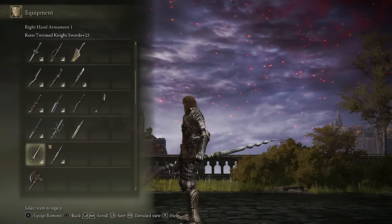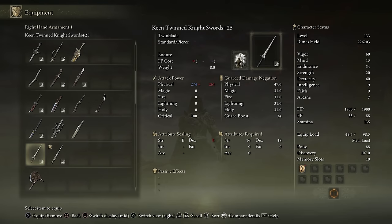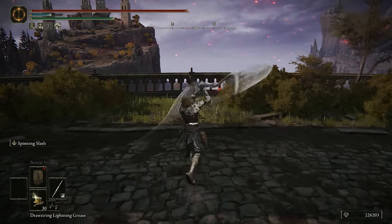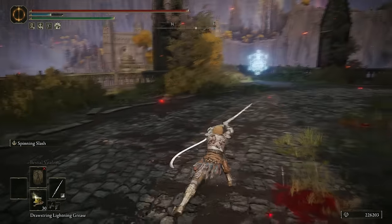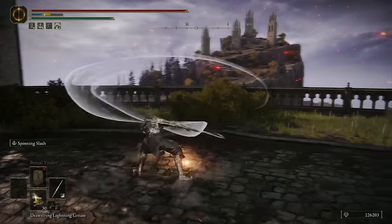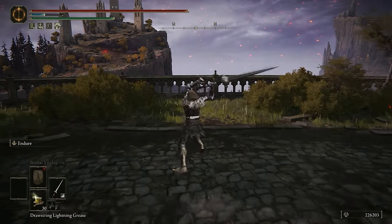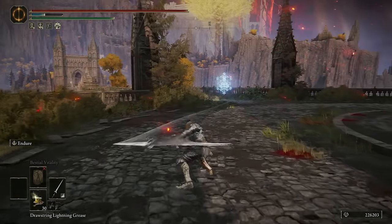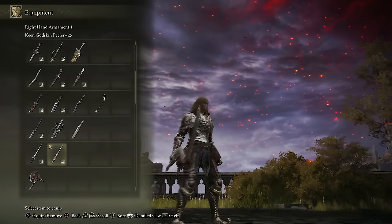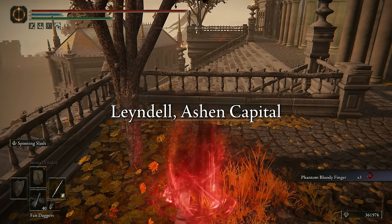Now we have the Twin Blades. I brought two out just to compare them, but the Godskin Peeler definitely wins over the Twinned Knight Sword on a dexterity build. It has higher AR, and I love its running R2 — it has multiple hits, so it stacks really well with consecutive attack talismans. You can throw whatever Ash of War you want on it; Spinning Slash is a great option. The Twinned Knight Sword has a pretty similar moveset and its running R2 is still effective, but it's not quite as good. I like to use it on my Strength build. Overall, the Godskin Peeler is definitely the winner in this weapon class.